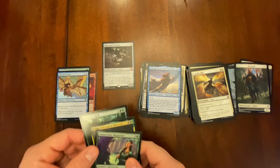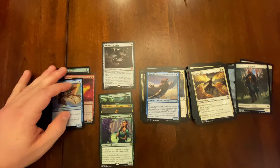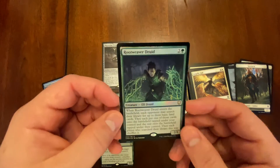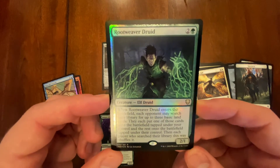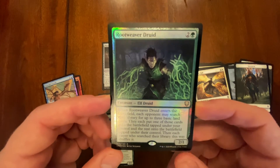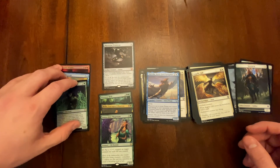Looks like we pulled three rares and a mythic, a bunch of Commander commons. We did get a foil rare — the Rootweaver Druid. What does this guy even do? Each opponent searches for the three basic land cards — interesting. Each player searches their libraries and shuffles. Hmm, interesting. It's okay.